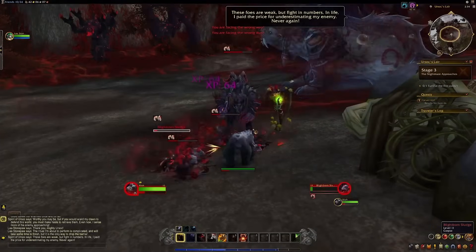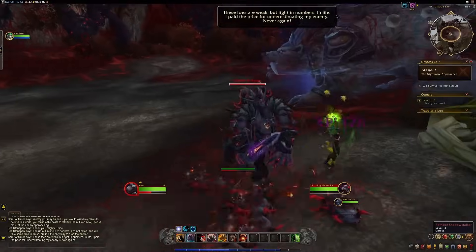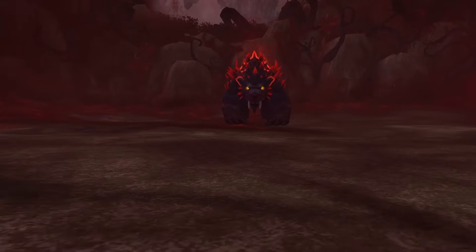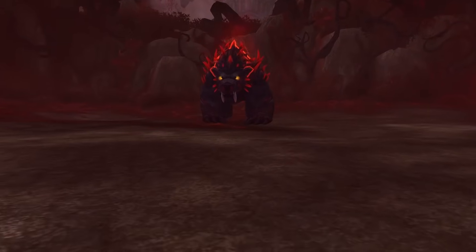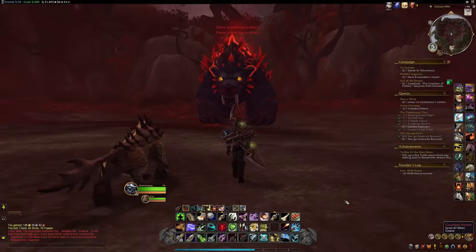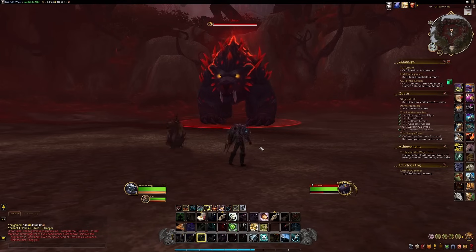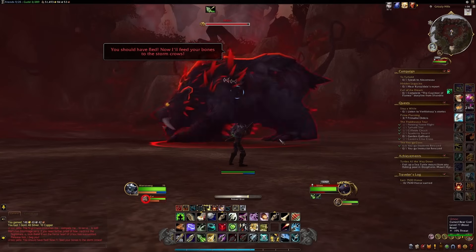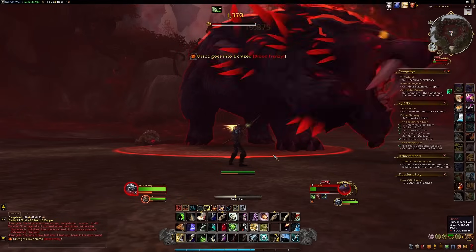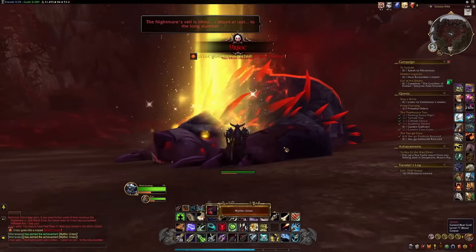In the Emerald Dreamway, a son of Ursoc guided the Archdruid of the Dreamgrove to acquire the essence of tenacity from Rokmora, aiming to power the Idol of the Wild and commune with Milorn. As Milorn became ensnared at an Emerald Nightmare recreation of his death, fragments of Ursoc and Ursol battled demons during the War of the Ancients. Ursoc emerged as a formidable boss in the Emerald Nightmare raid, set in a distorted version of Grizzly Hills within the Nightmare's clutches. The veil of the Nightmare lifted just before Ursoc's demise — orchestrated by a courageous band of adventurers — and after Xavius met his end, Ursoc's spirit lingered within the renewed tranquility of the Emerald Dream.